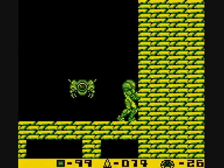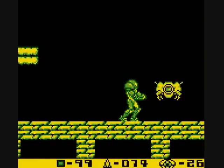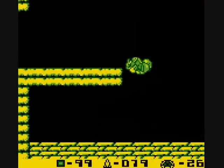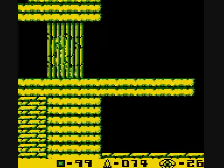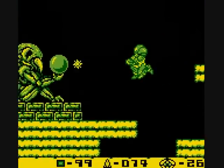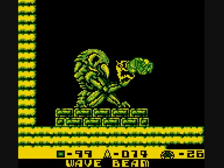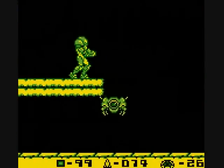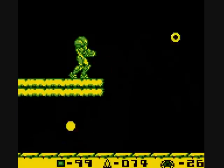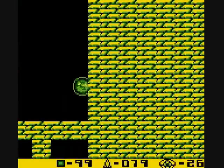Here we have Autode — it's basically a mechanized and far more durable version of the Hornodes from earlier. Here in the prize room though, we get the Wave Beam. Since Samus can only use one beam at a time in this game, we're not freezing stuff anymore. In return, we get a far stronger beam that can pierce through walls. Nice trade-off if you ask me.